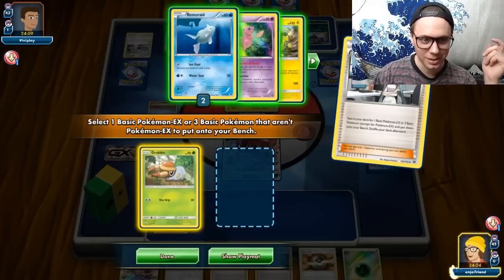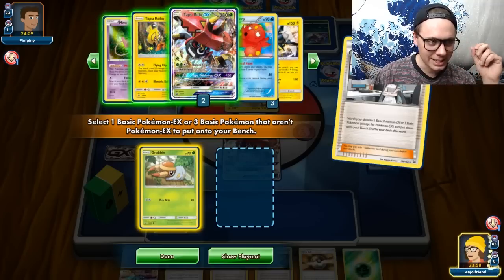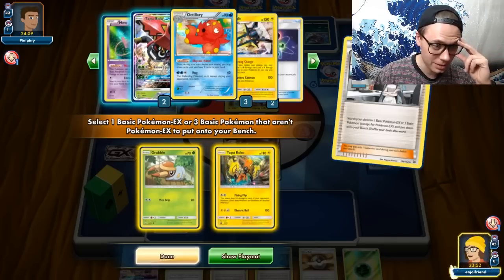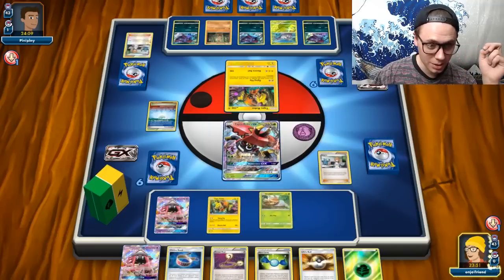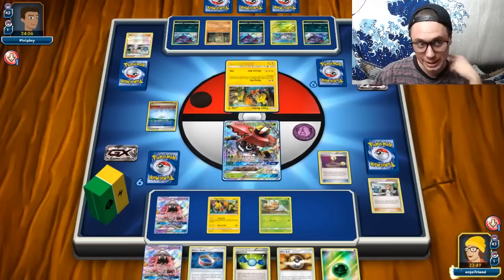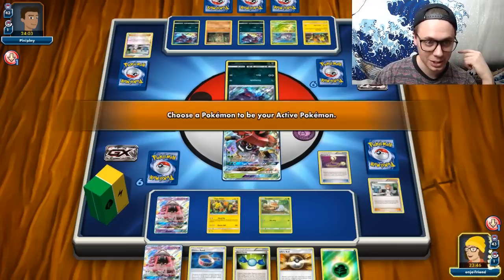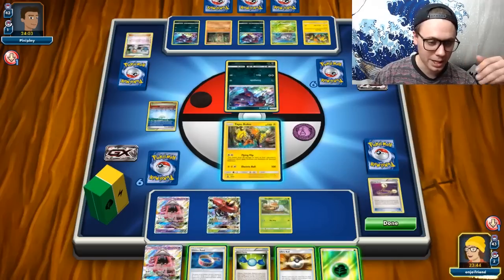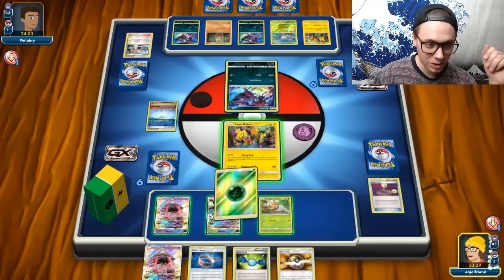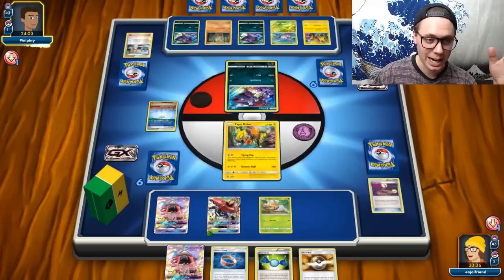Do I only have one Grubbin in deck? Oh no. Not good. Let's get Tapu Koko and Grubbin — let's do that. What we're going to do is we're going to Escape Rope into our own Tapu Koko. That's cool because it kind of messes with my opponent a little bit — it makes it so they can't just easily get a turn two First Impression with their own Wimpod. It forces them to switch. And I'm also kind of beckoning my opponent to knock out this Tapu Koko — I get somebody out of danger.